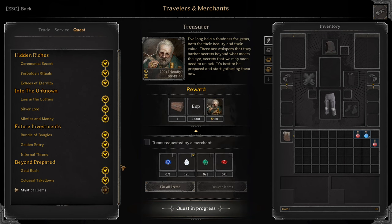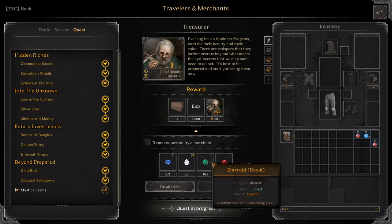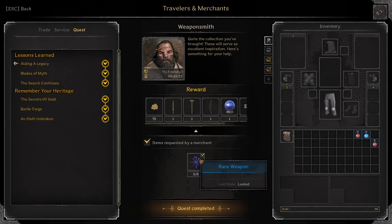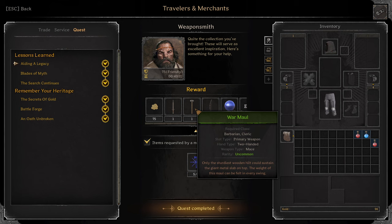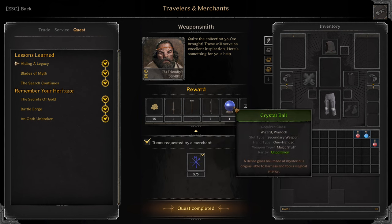Last quest for Treasurer: Turn in all these Royal Gems. You'll get a Gold Coin Chest — super worth it if you can complete it. Moving on: Weaponsmith. First quest: turn in five rare weapons. You'll get all these as rewards — Castilian, Warmole, Longbow, Crystal Ball, all green.